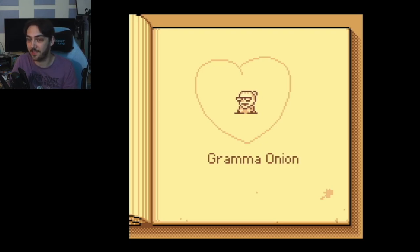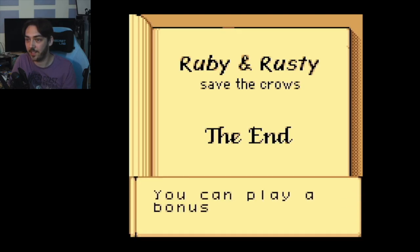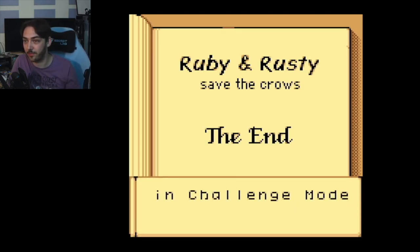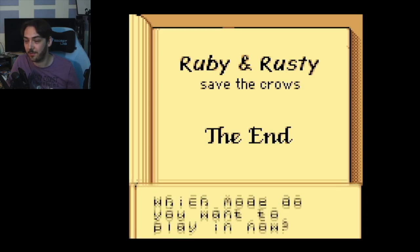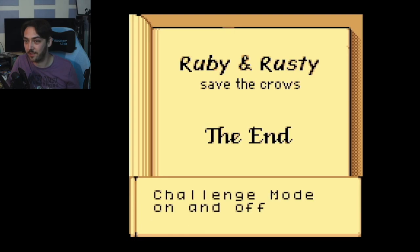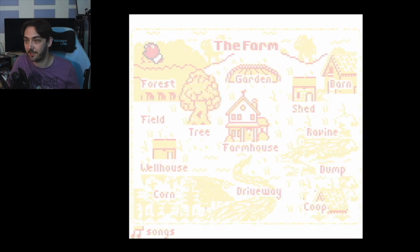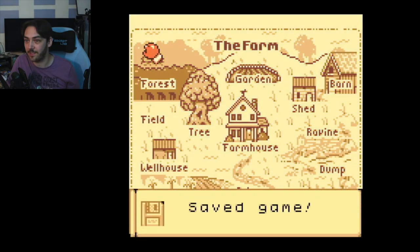I love the whole storybook aesthetic of it. The end! Now you can play again in challenge mode, and you can play a bonus level if you beat the game in challenge mode. Press select on the title screen to turn challenge mode on. Made with GB Studio — okay, so there is something new!